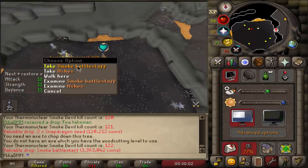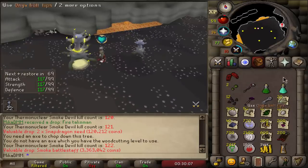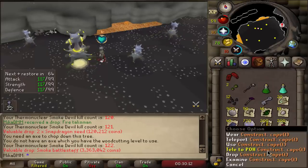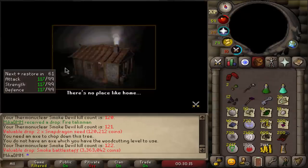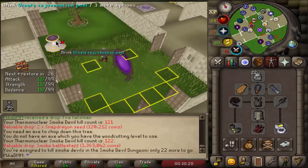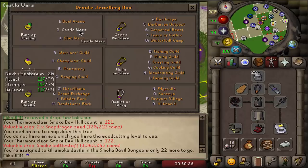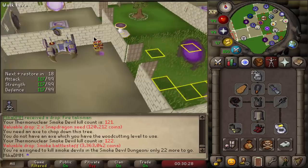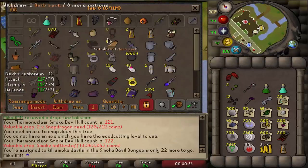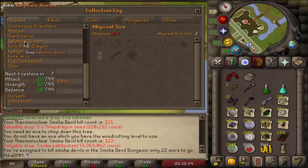Oh baby, we just got a smoke battle staff at KC 122! If you're unaware what that is all about, this is a new item to the collection log, and a pretty big one — because with that item we now only miss the pet from completing the collection log of this boss. I currently only have 22 kills left on this task, and I didn't really expect anything. Also, this is not the genuine reaction — because when I do this boss it's the only time I play on resizable, on full screen, because it consists of a lot of running.